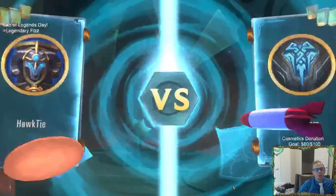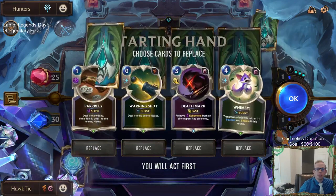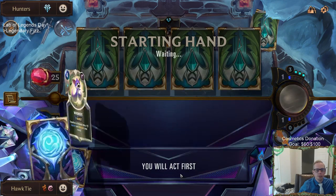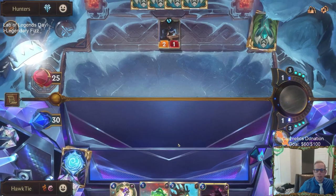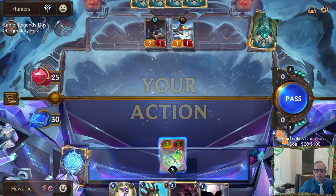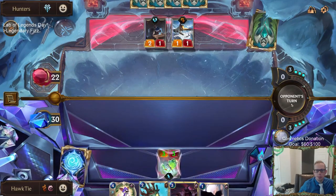The refill spell mana is going to be pretty awesome if we can find Fizz and Double Trouble. Our room - we want Fizz, Double Trouble, and Zed, those are the three cards we want. I kind of wish I'd put the ephemeral on the Fizz instead, but this would be fun.